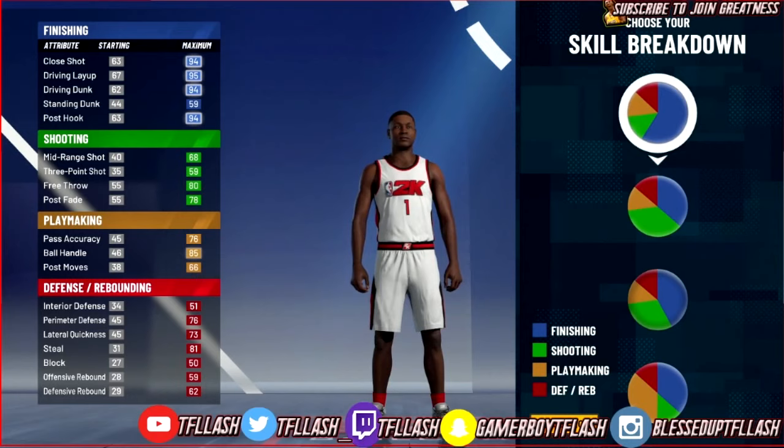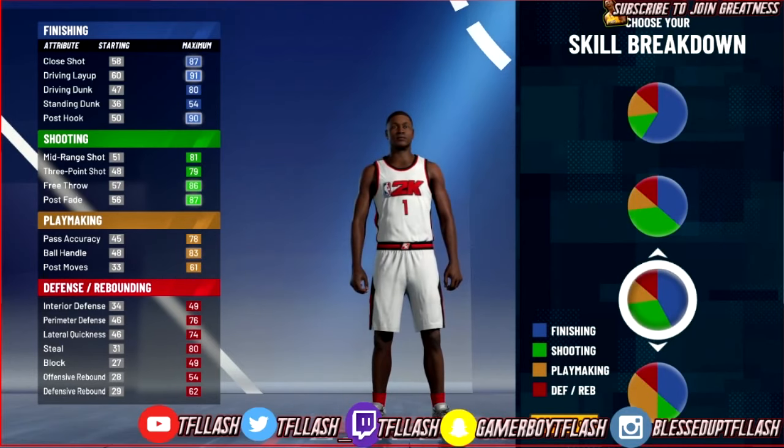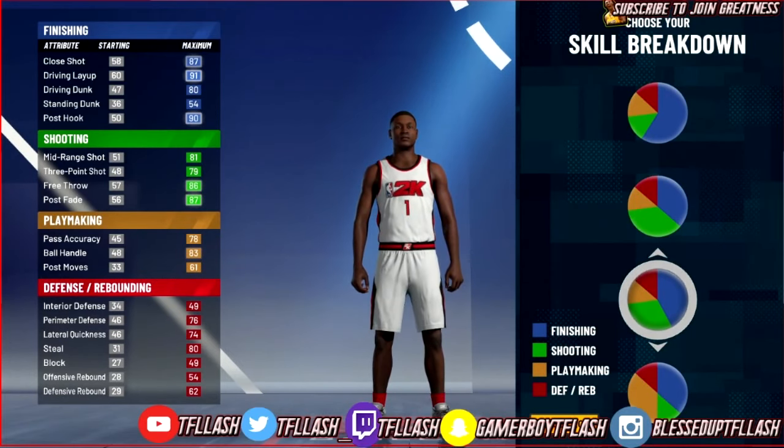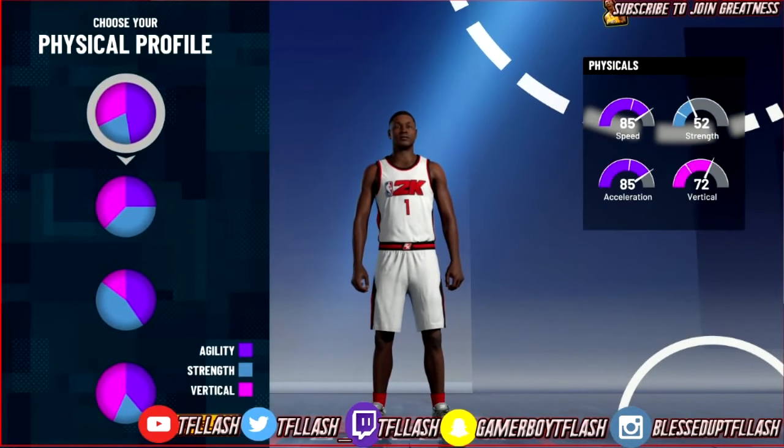Mikey is a finisher and he can shoot the ball as well as handle it. On defense he isn't the greatest - we gotta be honest, he ain't no lockdown defender. This is the pie chart we will be using - this is the perfect pie chart for Mikey. With this you can speed boost and you can also play defense, you just don't get a lot of defensive badges.